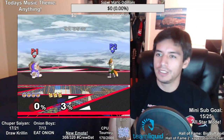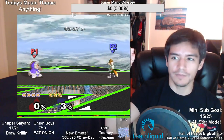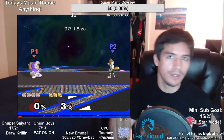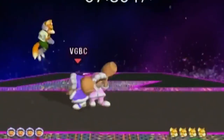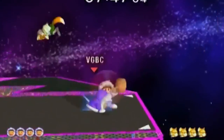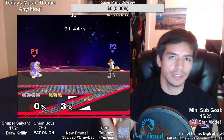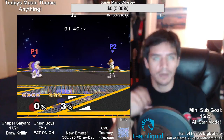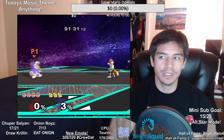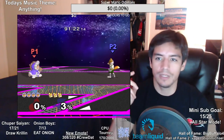What the double shield does is it forces Fox to adapt. You know how Fox likes to pressure you with down air, neutral air, up air, and shine? If you double shield it messes up his timing completely — he'll have a much harder time shine-pressuring you, and he'll miss his L-cancels. When he misses his L-cancels, that gives you a free opportunity to get a grab. The double shield technique is my bread and butter against Fox — I love it.